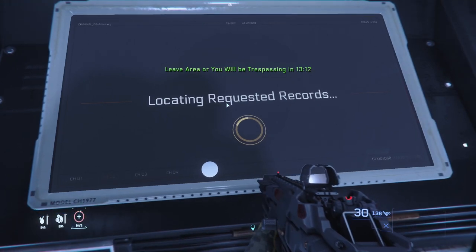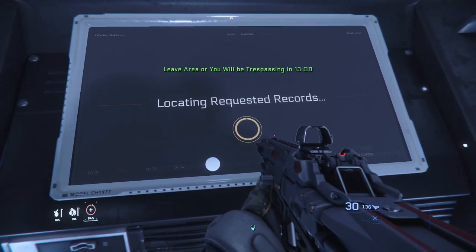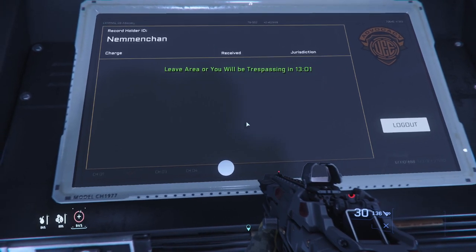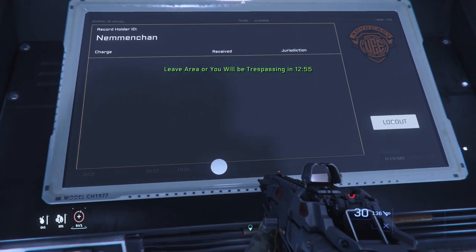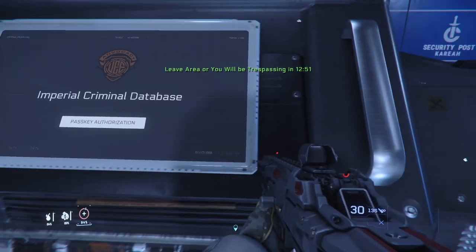Once you're here, it will show you your criminal record. You'll have different lists of crimes — you'll click on each crime, give a reason why you shouldn't be charged for it, and it'll disappear. You'll have to go through the entire list. When you're done, you can log out so your friend can go if you're playing with others, and then you can leave.